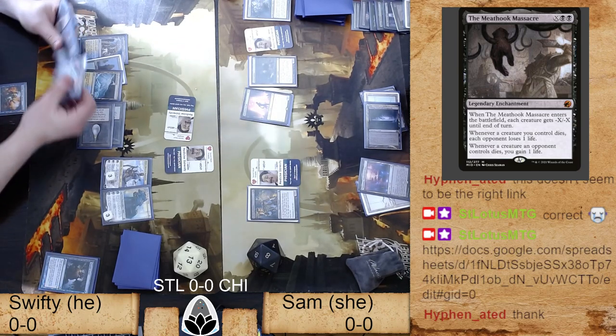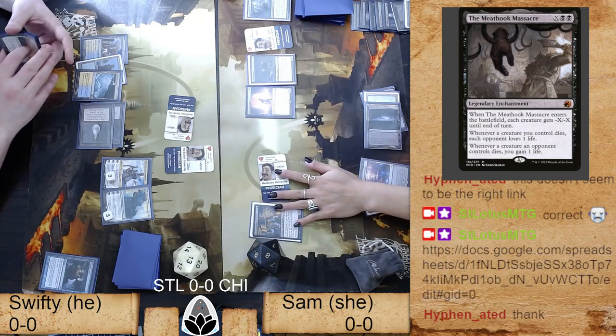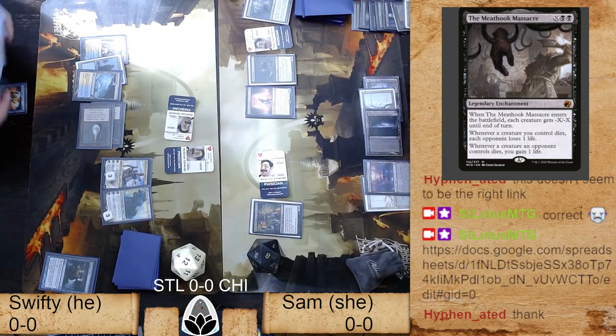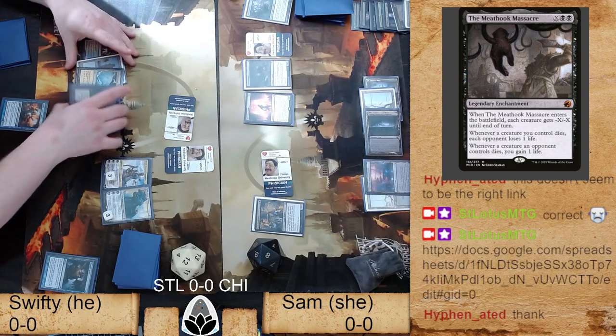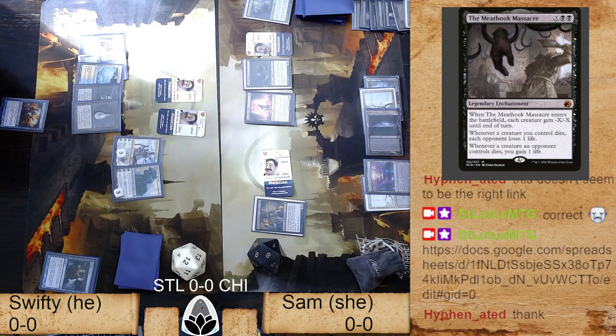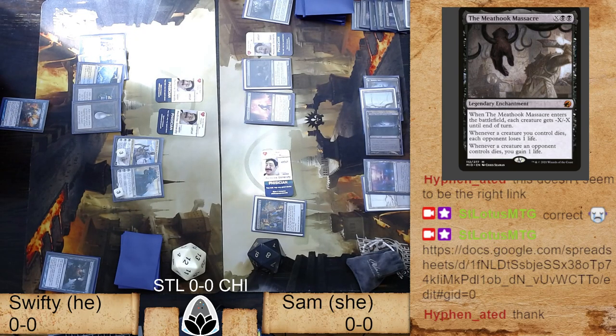Ideally you'd love to have a sacrifice outlet available to counter things. At this point, are you going face or going after planeswalkers? I would have started going at the planeswalkers already — I'd want Teferi at one or two, then go at Karn and say 'I dare you to make another construct token.' Threatening the Karn doesn't seem bad. Sam's pretty sure that if she's going to win this game it's going to be by trickling out single life points.